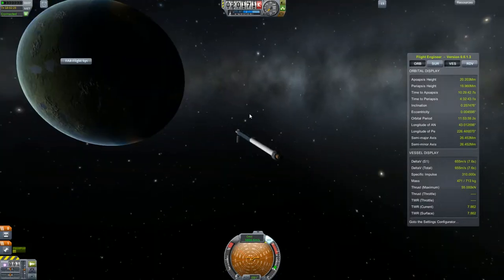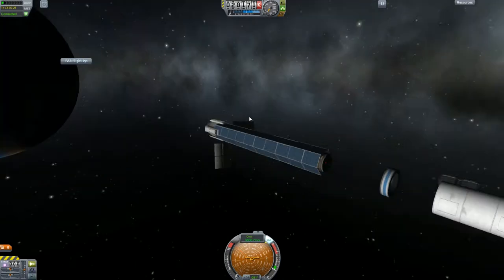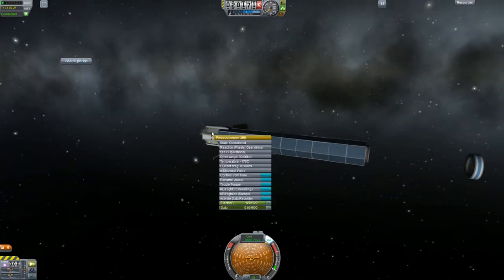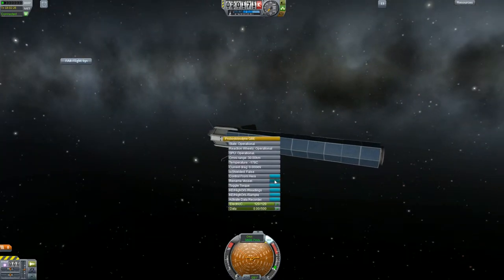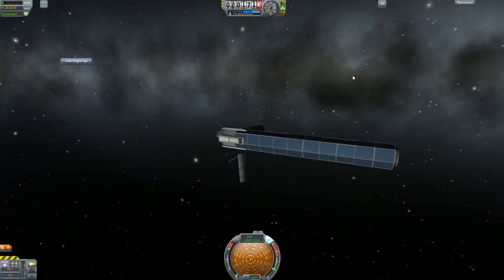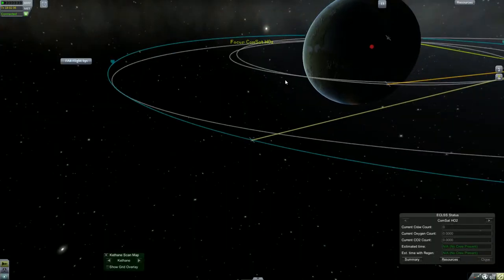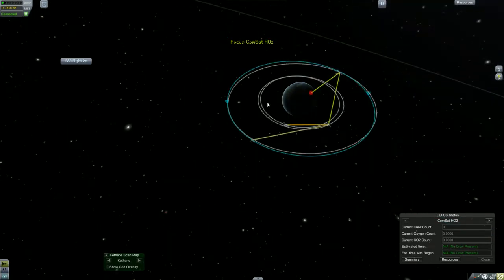Hello and welcome to the Recordable Space program. In our last episode we started our first orbital flight, which unfortunately didn't go so well. So today we are going to try to establish a communication satellite network that will allow us to go further and conduct more science.